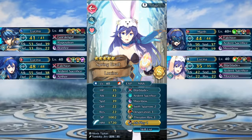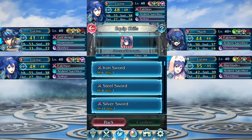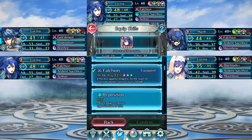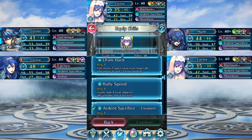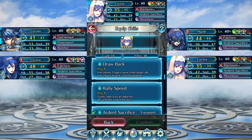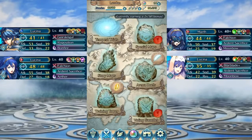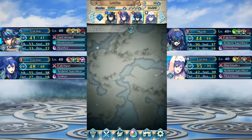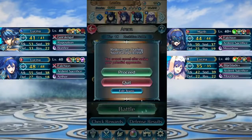And then Blue Cena with Blar Blade Plus, ardent sacrifice, moonbow, swift sparrow two, desperation three, and threaten resistance three. Before we start let's equip reposition on her. I've already done arena this season so I don't need to worry about arena bonuses. Let's try this.